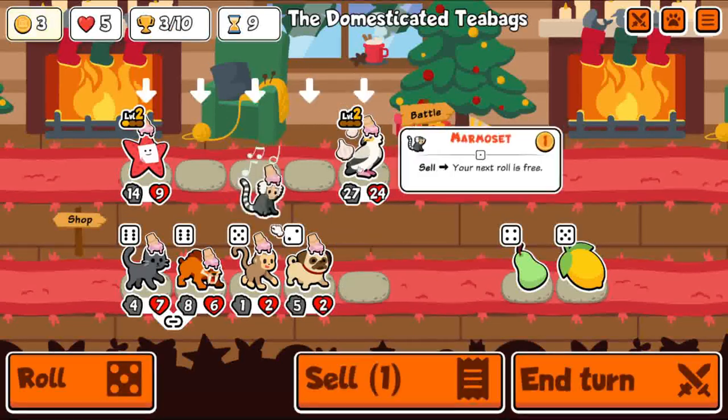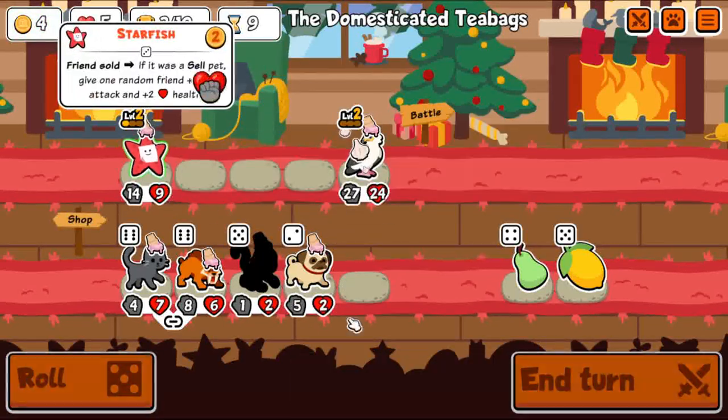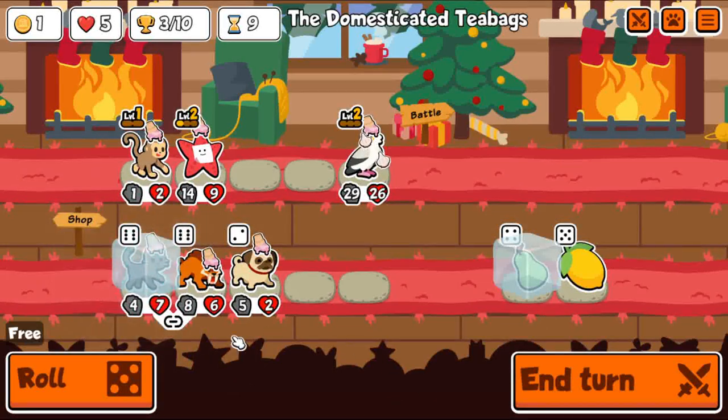Early Cat is going to be pretty good. I'll just go ahead and end on Monkey and take this Cat next turn, and just roll.